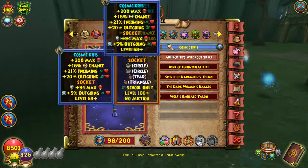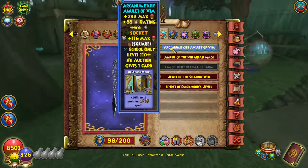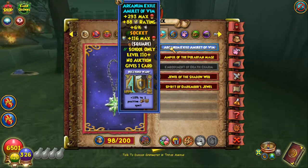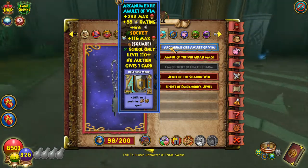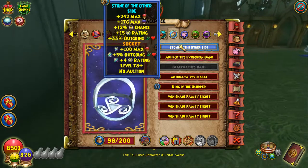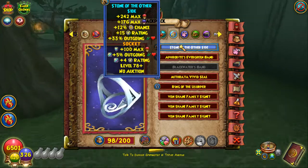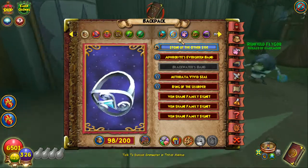For the amulet, you could have the Rasputin Charm of Extortion, but the Arcanum Exile does the job as well — same resist. The other amulet gives a little bit extra block and the health is good too. For the ring, Stone of the Other Side — you could go for the Ring of the Dying Star from Morganthe. I've gone for this one because it gives a circle socket, so you get a little bit extra outgoing, but either works just fine.